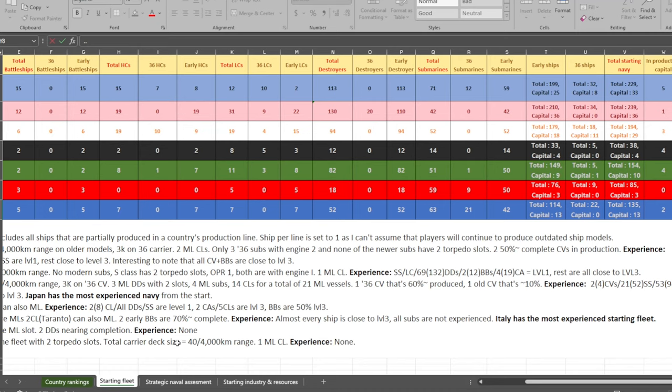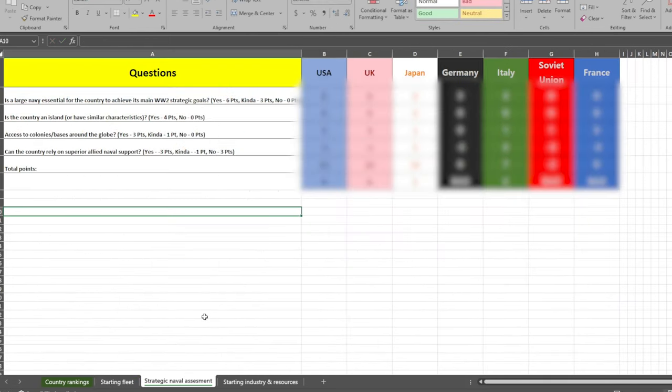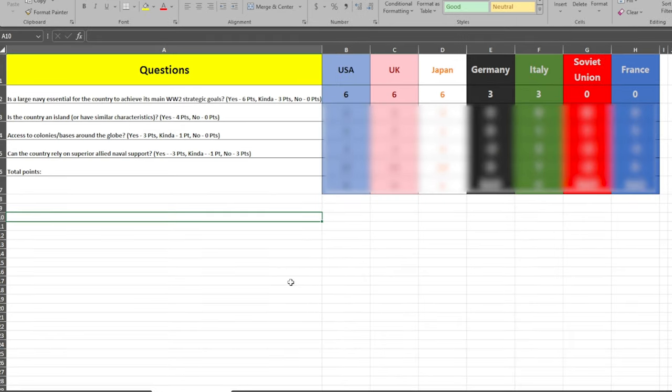With starting fleet out of the way, we're going to look at two other categories to conclude part one of a multi-part series. Next up is a tab I called Strategic Naval Assessment. This is a short and more subjective tab, assuming these countries will have a close-to-historical playthrough. The first and most important question is: is a large navy essential for the country to achieve its main World War II strategic goals? Yes awards six points, 'kinda' awards three points, and no awards zero points. Having a large navy is essentially the ability to project power far away from your home shores.